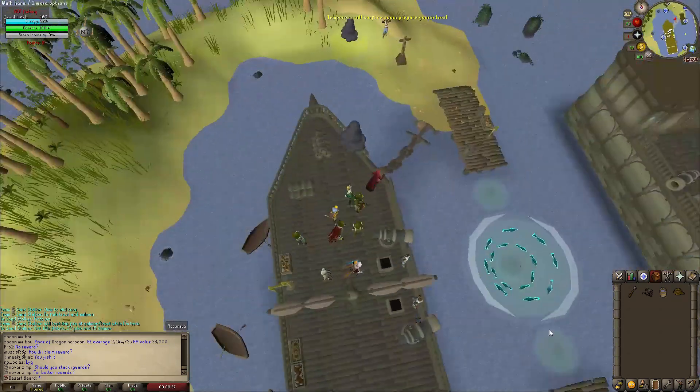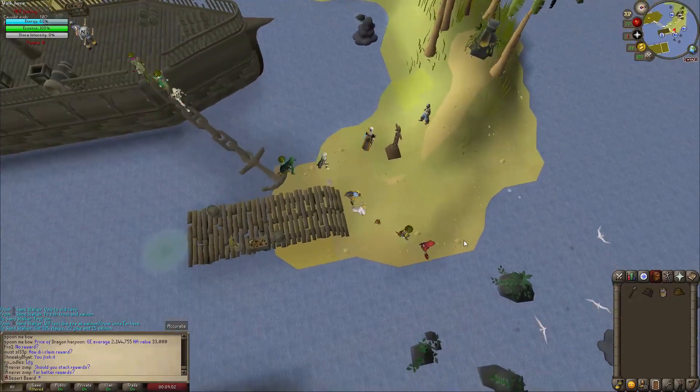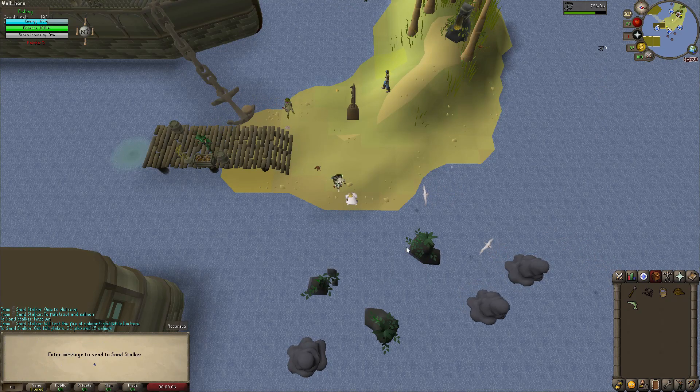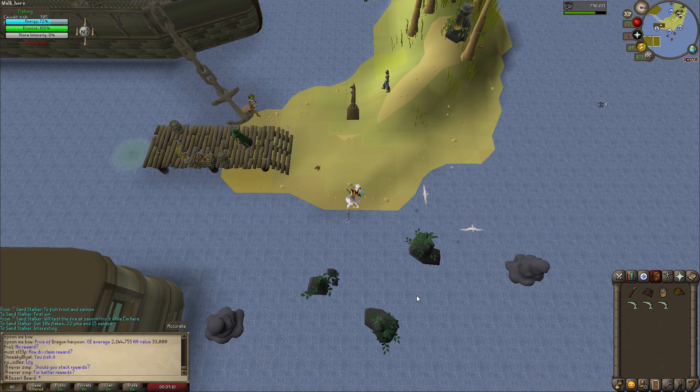Everything you need is on that ship. That includes a harpoon — actually you don't need a fishing net, you want to bring a hammer instead — as well as a bucket of water and a rope. That's all you need for this minigame.